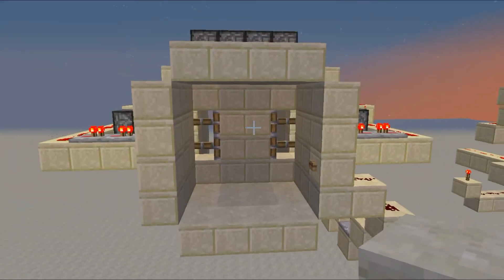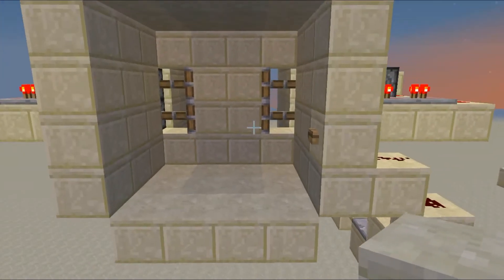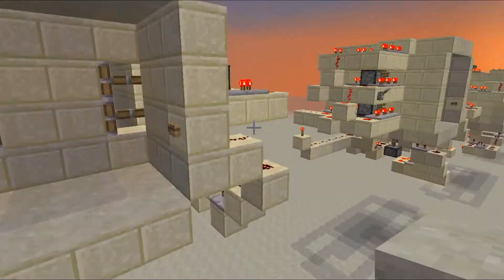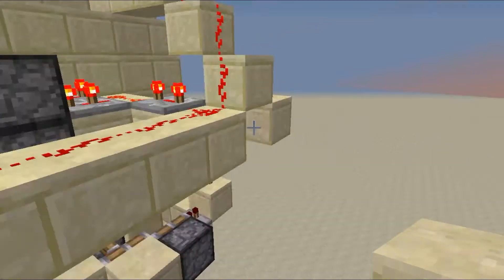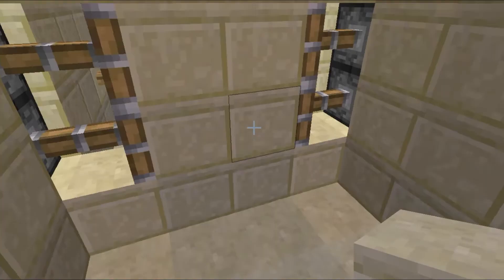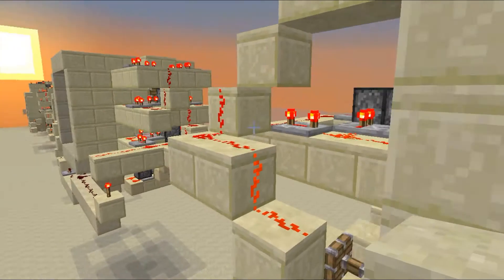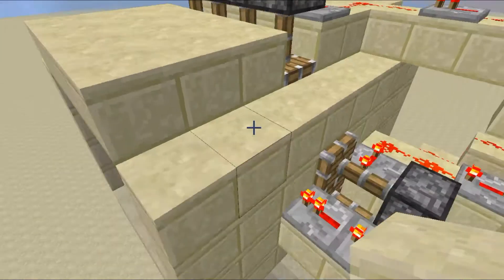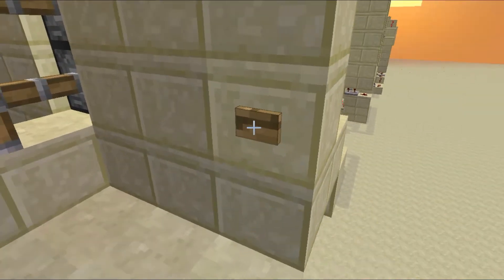Hello again everybody, welcome back to Sci-Fi Guy's Minecraft channel with Sci-Fi Guy 86. Today I have for you a 4x4 — not a 5x5, this one is actually 4x4 — letter IDOR door. The reason I did the 4x4 instead of the 5x5 is because I couldn't figure out how to get the center block of the 5x5 for the IDOR. I think it looks pretty good, it just makes it a little thicker.